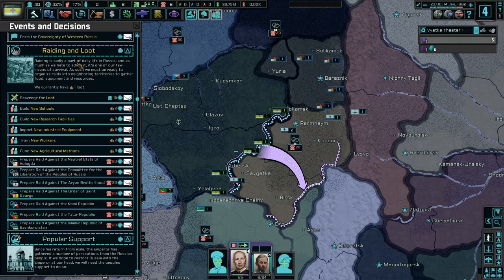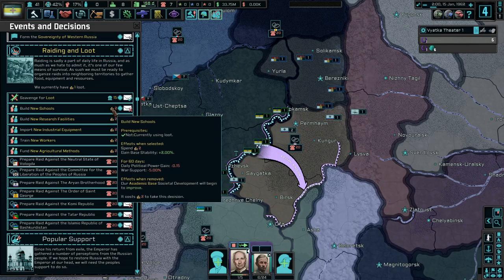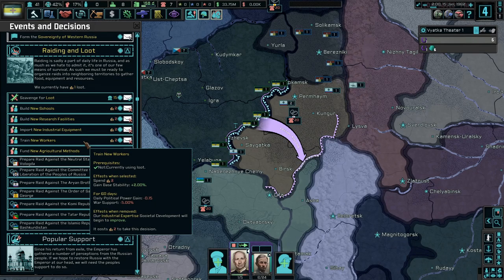New focus — oh my god, raiding and looting, that's sadly a part of daily life. We can't do any of this except for scavenging for loot. We can only have one loot — a section that's already organized raids into neighboring territories to gather food, equipment, and resources. I kind of like to train new workers, get a little more stability, our industrial expertise — societal development will begin to improve, that's pretty good. Prepare against the neutral state of Vologda.